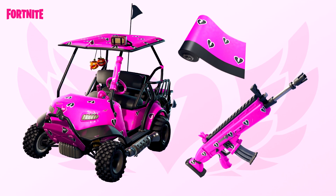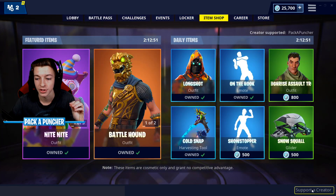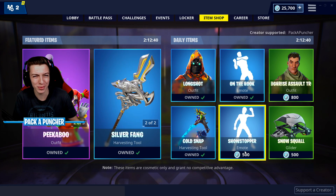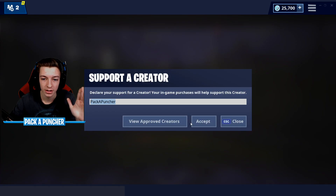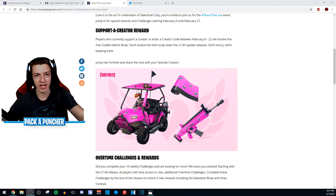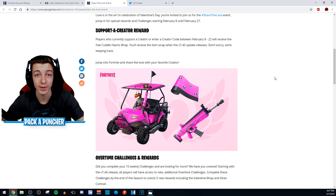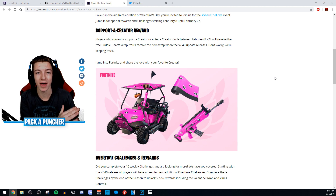To get this wrap for free, go to the item shop, support a creator, and type in Pack-a-Buncher — all one word — then accept. You're going to unlock the wrap for free, nothing else to it. You don't need to spend any V-Bucks. Just have a support-a-creator code entered — put in Pack-a-Buncher and you'll be good. Whatever console you play on, head to the bottom right-hand corner, support a creator, type Pack-a-Buncher, accept, and you'll get this brand new wrap once version 7.40 releases.